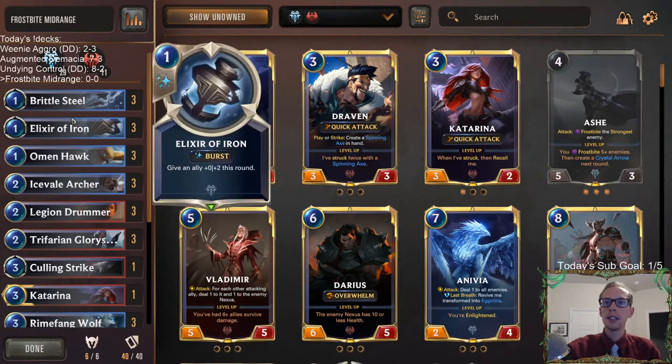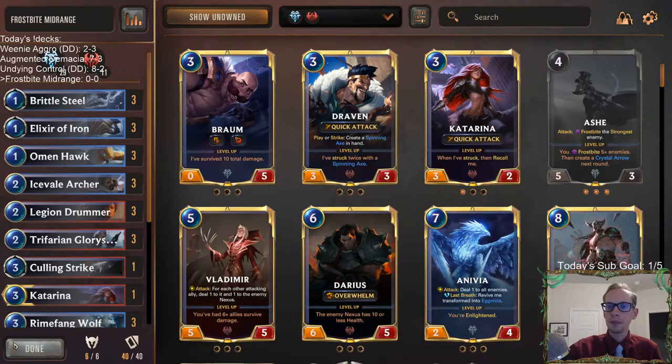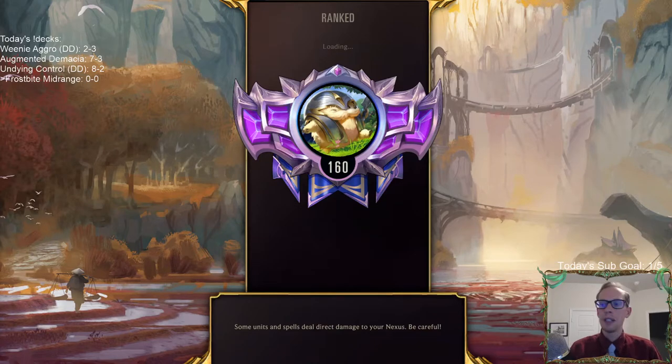Brittle Steel and Elixir of Iron are two of the very best one-mana tricks in Legends of Runeterra, especially with the Mark of the Isles nerf. We get to play three of each. Let's give it a try — we're going to play 10 matches over in ranked and see how we do.